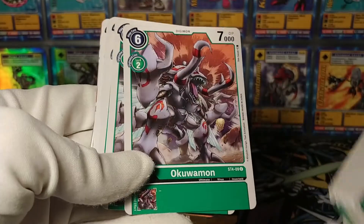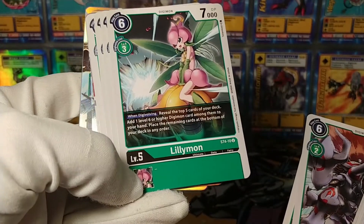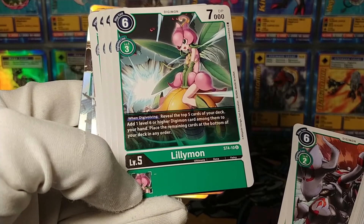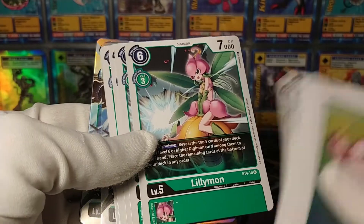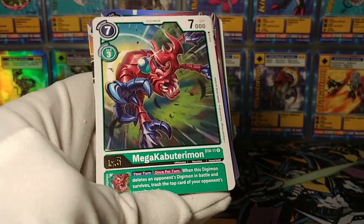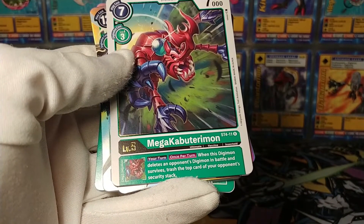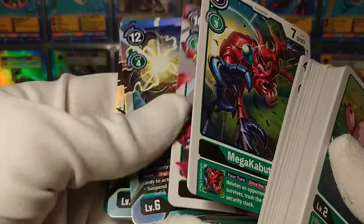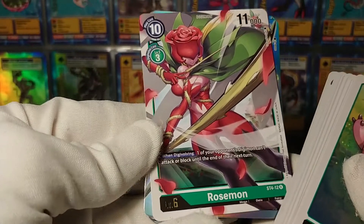Okuamon is our ultimate - just a 2 to Digivolve ultimate, cheap. Lilimon is always a fan favorite. When Digivolving, reveal the top five cards of your deck and add a level 6 or higher Digimon to your hand. There's a lot of green cards with that ability - they go through the deck and make it easier to Digivolve higher. Mega Kabuterimon is our first rare - on your turn, its inherited ability is: when this Digimon deletes an opponent's Digimon and survives, trash the top card of your opponent's security stack. It's almost like that Piercing sort of ability that some Digimon have.